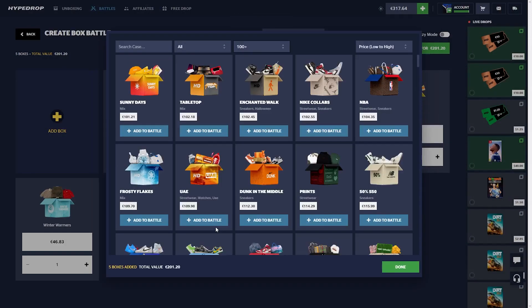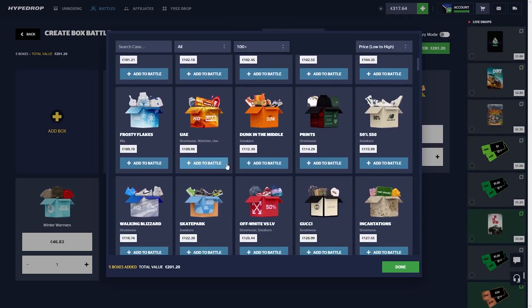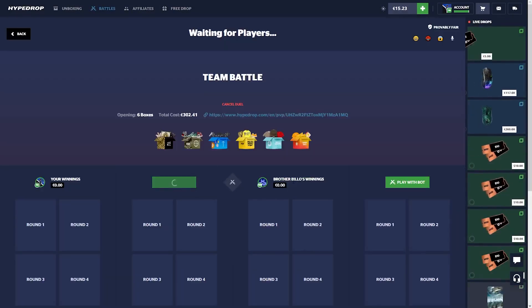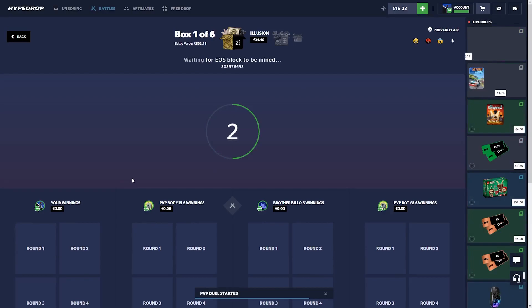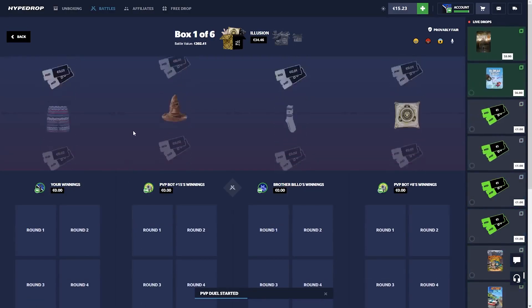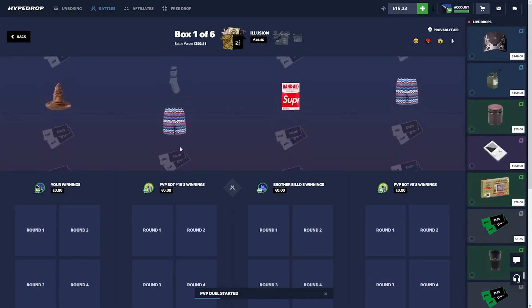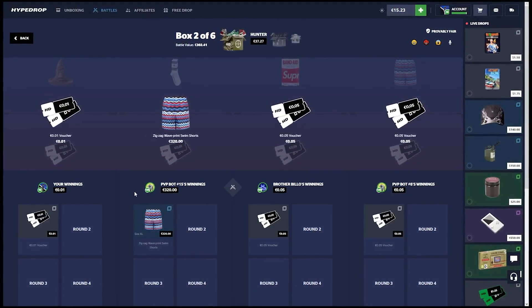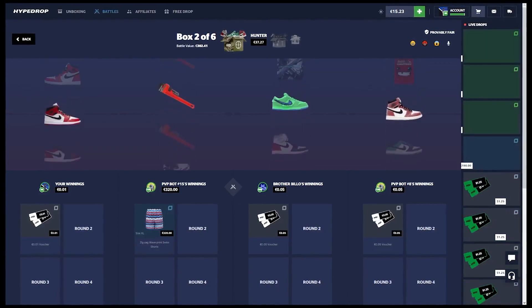Let's see — one case, four ways: Winter Warmers four-way crazy mode. Surely I'll pull some crazy item now. Come on, give me a nice little juice up, feed me big time. Never mind, this is a three-way coin flip — it's not really paying anyway, 17 cents profit if we win this coin flip. We lost.